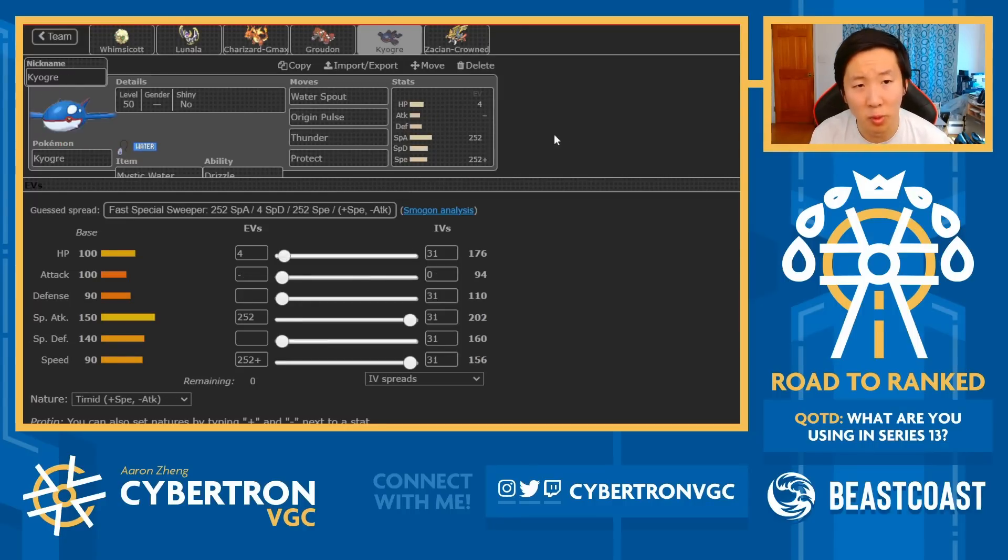This Kyogre is super standard - Mystic Water, Max Speed, Max Special Attack with Water Spout, Origin Pulse, Thunder, and Protect. Thunder is a lot more valuable in this format compared to something like Ice Beam because you'll use it a lot against opposing Kyogres, and it's also good into things like Volcanion. Ice Beam isn't as necessary in this format relative to Series 12.